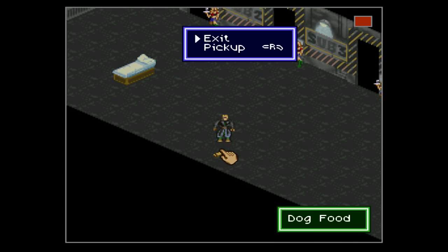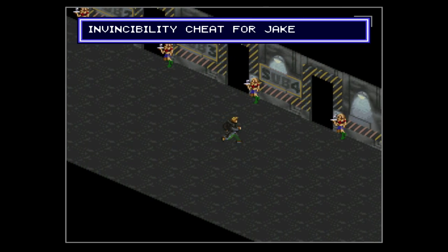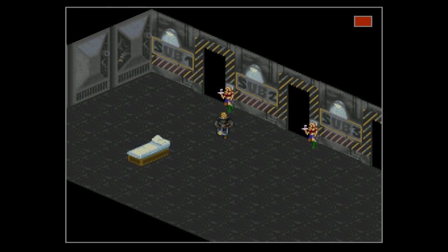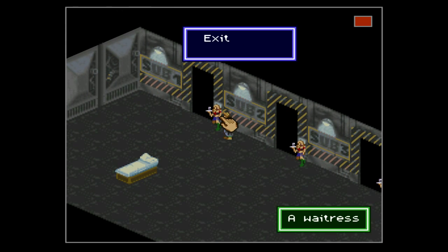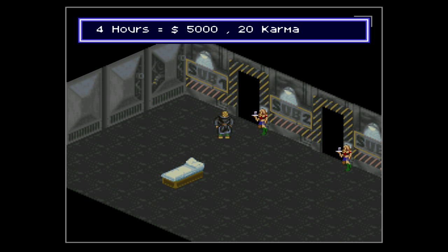There's something on the floor — dog food. The invincibility cheat for Jake. And as you can see, there are a lot of exits and a waitress over here. She gave us some money and some karma.